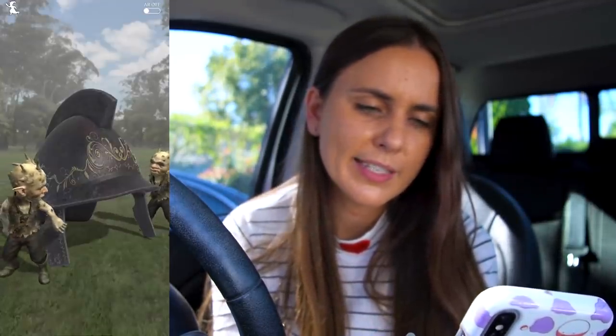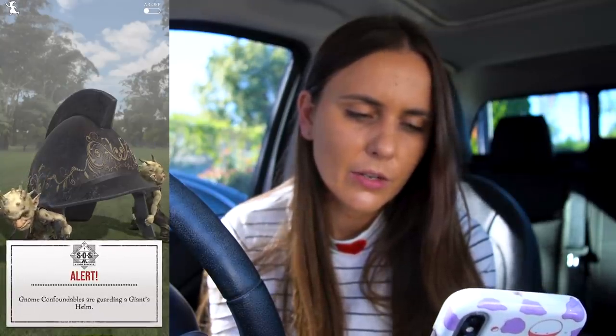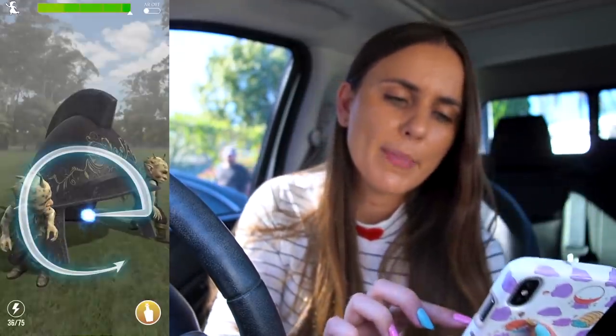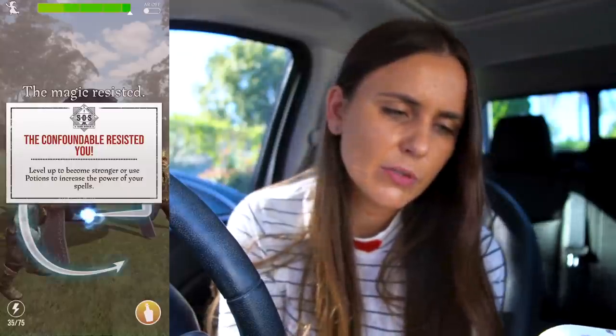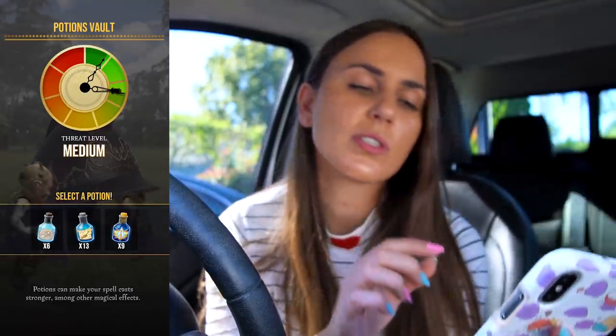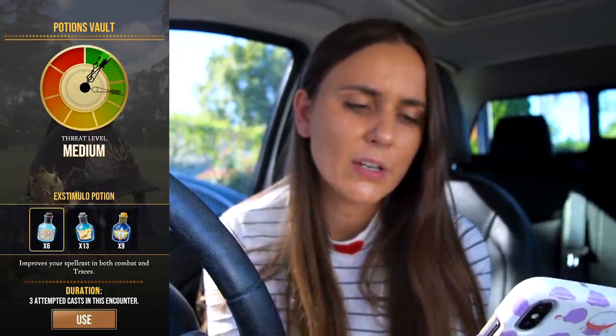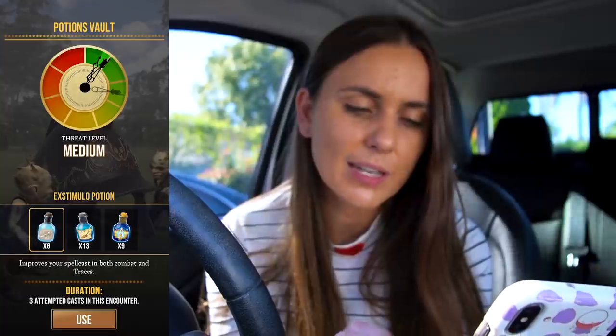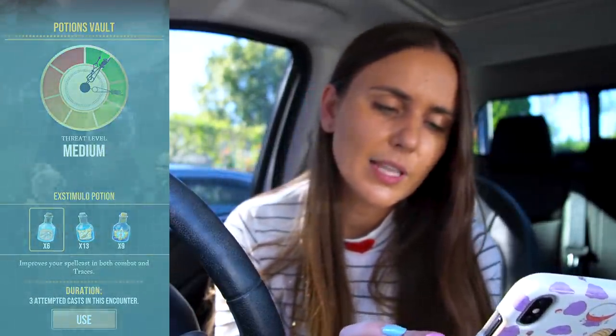Onto this little baby blue icy colored one. The gnome confoundables are guarding the giant's helm. This one actually requires quite a few pieces to complete — I think I've only had a few of the fragments out of all for the giant's helm. So this is going to be kind of useful. The confoundable resisted me. I'm going to show you guys how to use potions. In the bottom right hand corner, you have got access to potions to make your spells a little bit stronger and better when you are doing traces. We probably don't need one for this one as it's only a medium level, but when in Rome. So it's going to use one of the smaller ones here — improves your spell cast in both combat and traces. So we'll use that potion there.